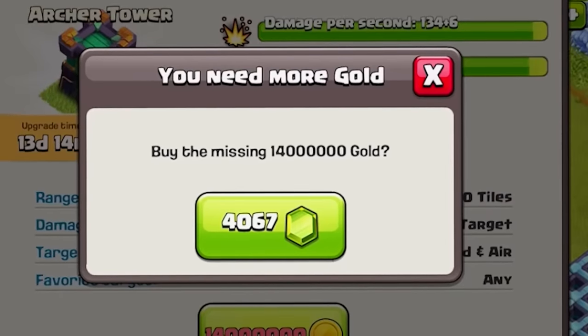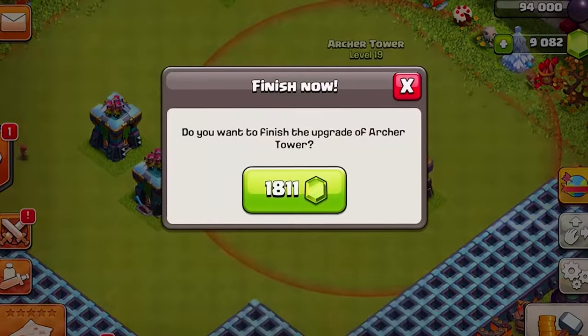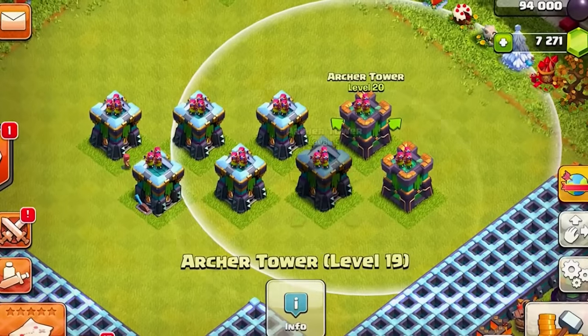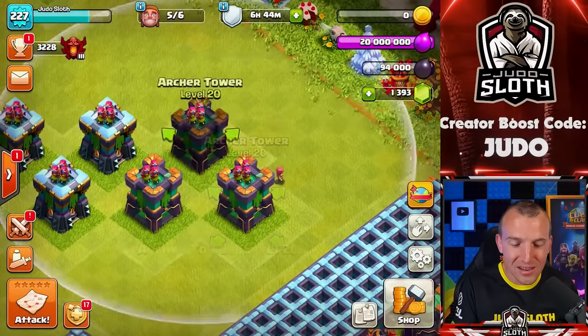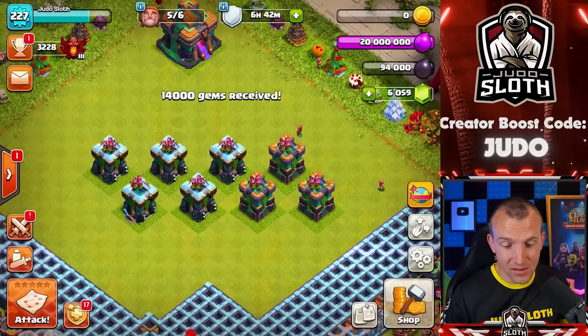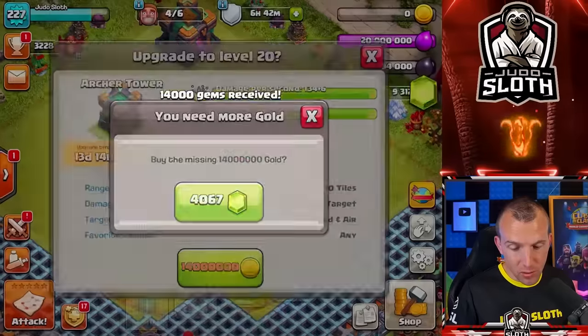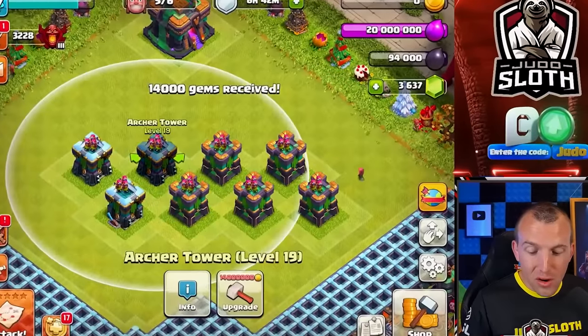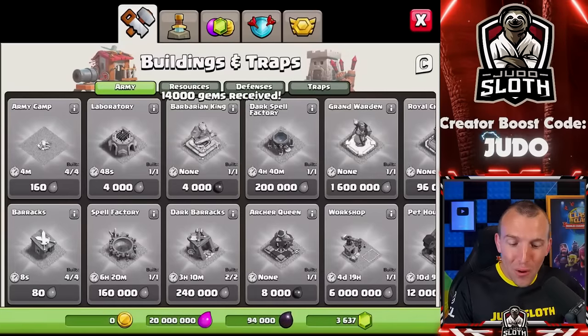4,000 gems per archer tower — and that is only for the upgrade. Actually 6,000 gems per archer tower — are you kidding me? We are already out. $100 for three archer tower levels to maximum level. Oh my goodness, we are not doing this again anytime soon. Honestly, I think it might even be another $100 after this. It's going to be so close. That was only two archer towers — and now we are already needing another purchase.